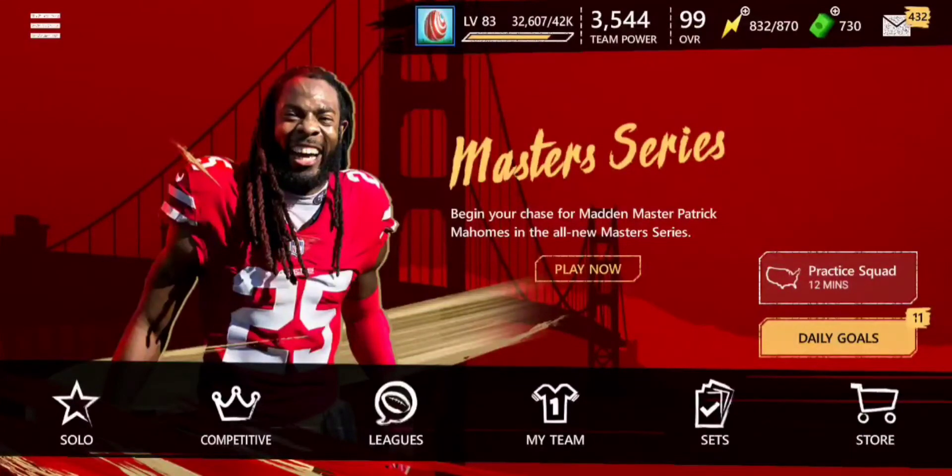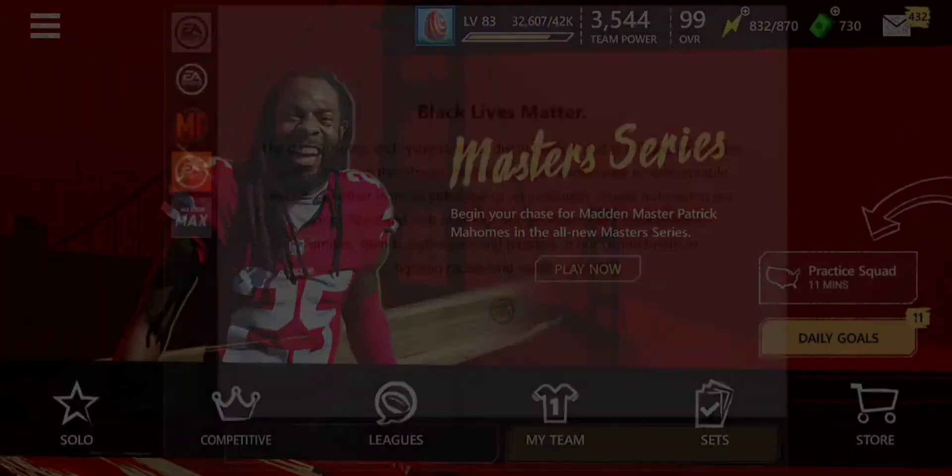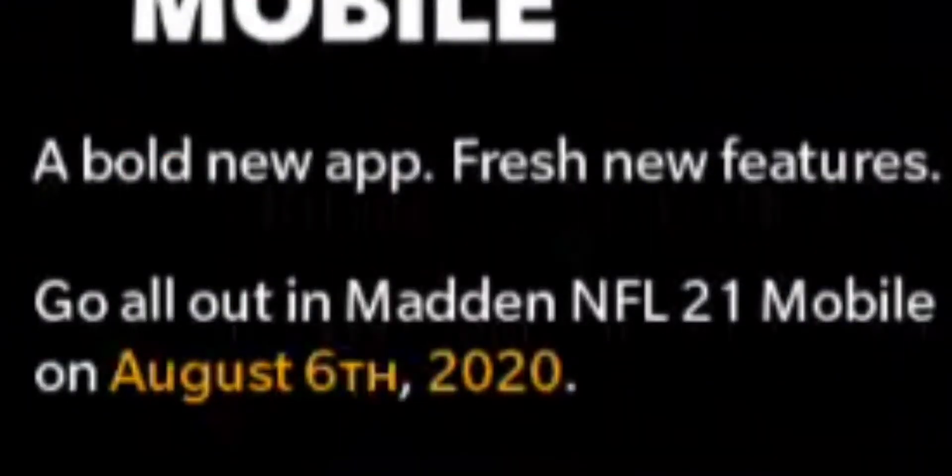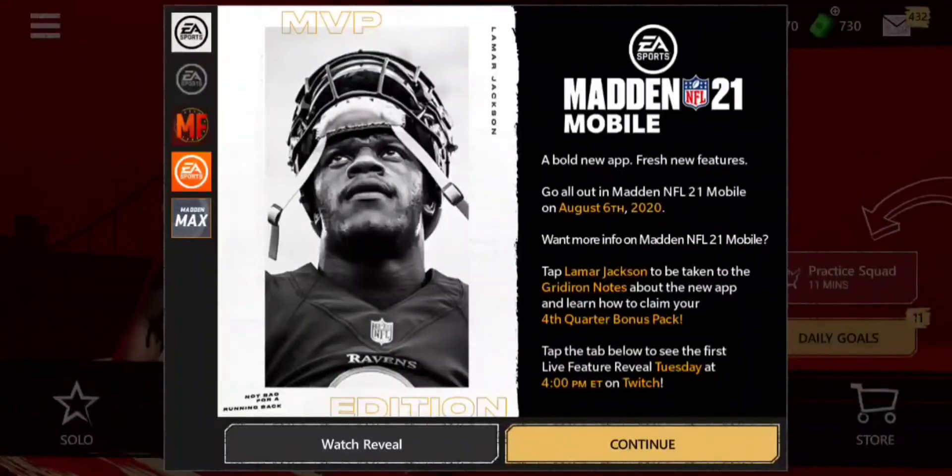Let's hop right into it. If you go to the news tab and click on the second tab on the left, we will have the Madden Mobile 21 information section. Right out the gate it says 'A Bold New App, Fresh New Features' — this is something we haven't seen in Madden Mobile in the past.